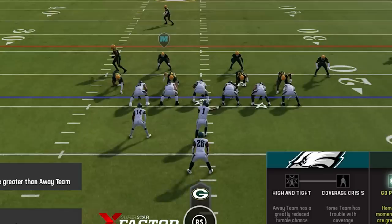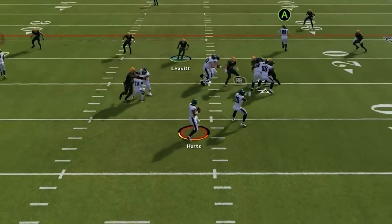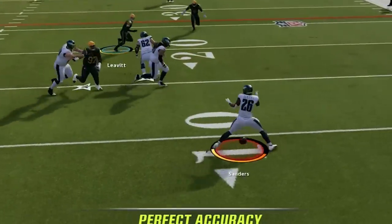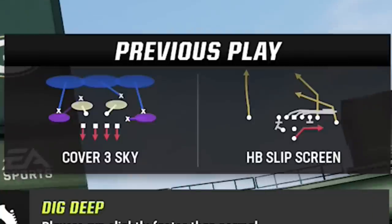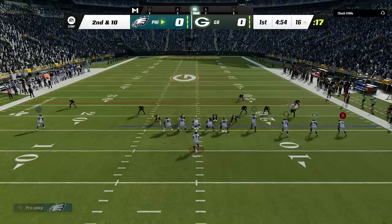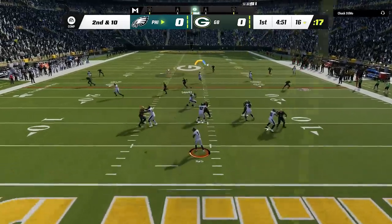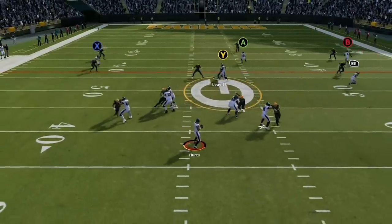I start off on offense. I get asked a lot which eBook is my favorite — if I want to run the ball, it's the Ravens; if I want to pass, it's the Saints. The Ravens has a lot of good passing plays as well. On the first drive, I see he is running cover three, so I switch over to the verticals play from the gun empty quads, which can be a one-play touchdown, but I threw the ball a little bit early.